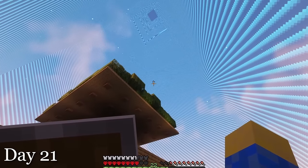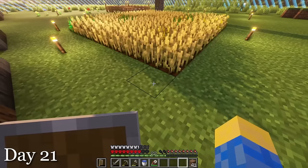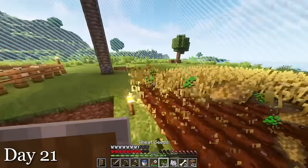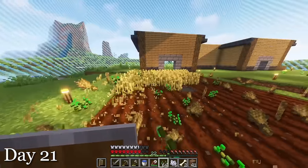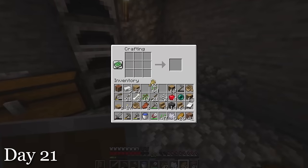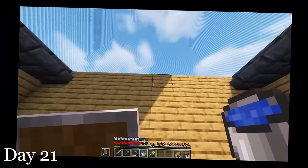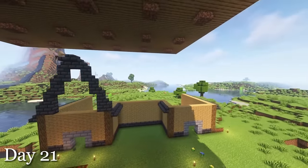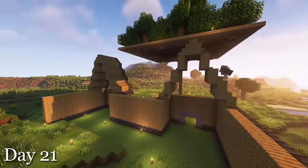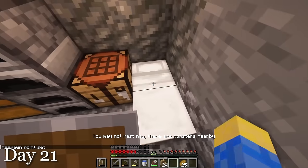I woke up day 21 and saw a spider climbing the border. I didn't even know they could do that. I saw that my wheat was pretty much fully grown, so I injected them once again with crop steroids, and it was so satisfying to break it all. Then I bred my chickens, which were all grown up. You have no idea how good it felt to be able to craft 20 bread. Then I decided to get back to building my house. While making the roof, I ran right into the tree platform. By the end of the day, the house was looking awesome, but it's nowhere near complete. And yeah, I confirmed that the pillager was not letting me sleep at night.